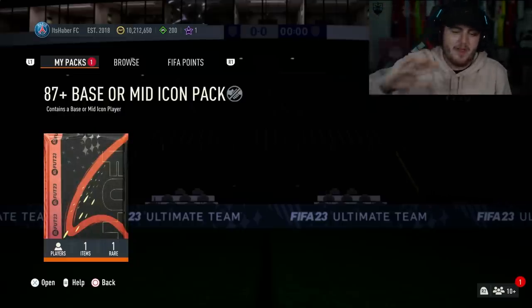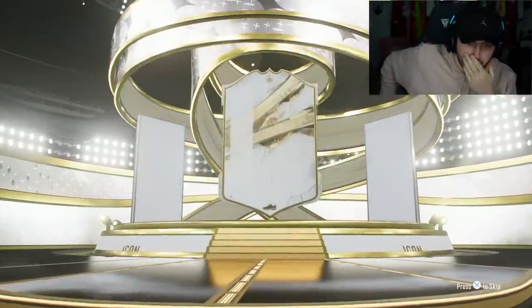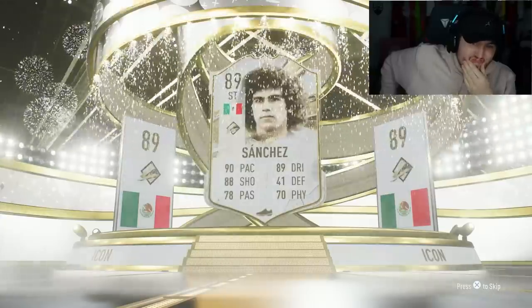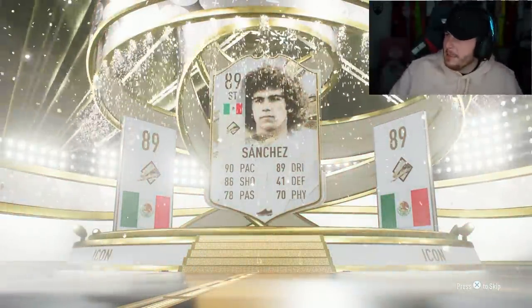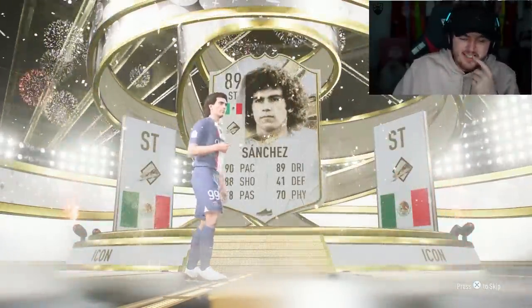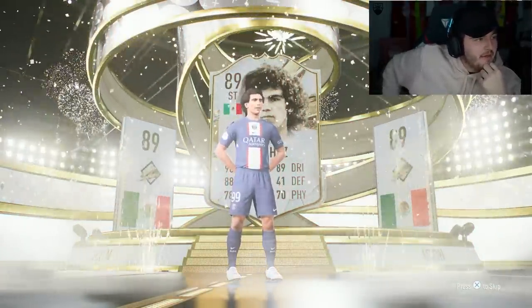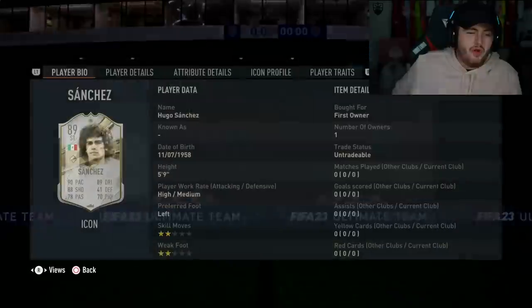Hoping for a Zidane — something crazy would be very nice. First pack: we're getting ourselves Hugo Sanchez. This is one of those cards that's actually pretty good in game. He's not my first choice, not my third choice, but he is actually pretty good in game. So I'm not hugely disappointed.